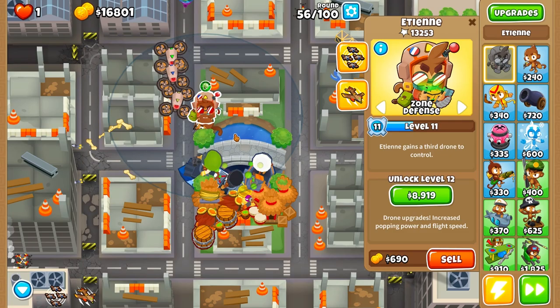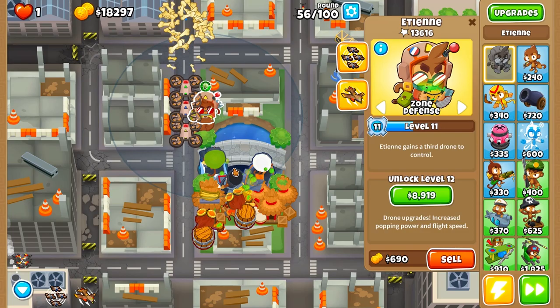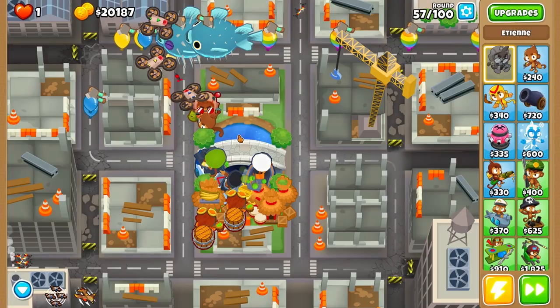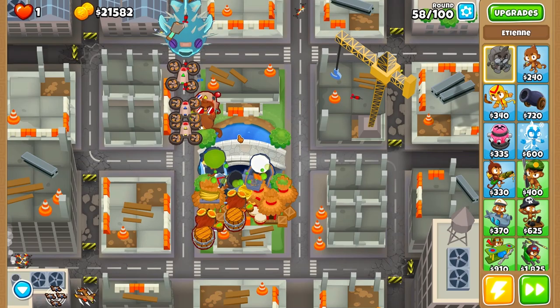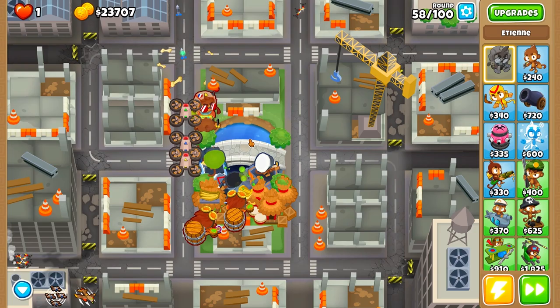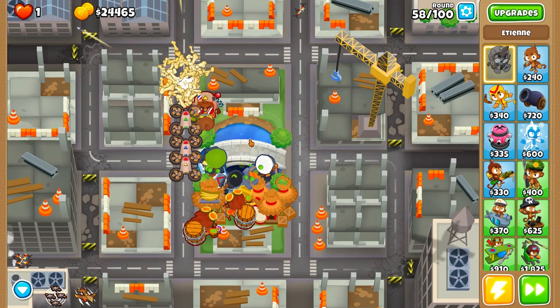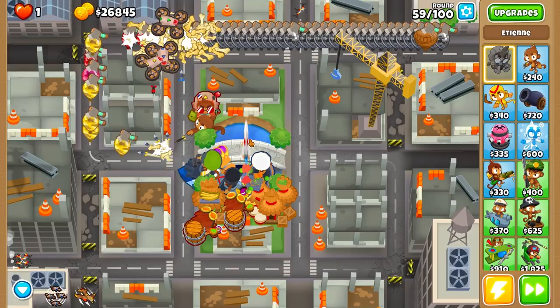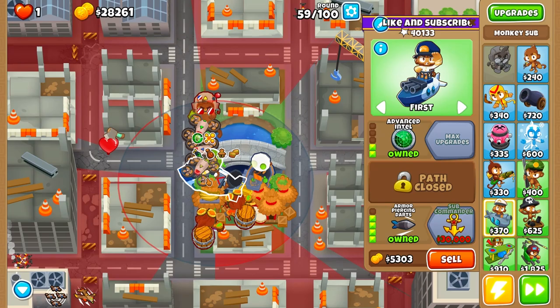The next good thing about Etienne is that he levels up pretty quickly — even a little bit faster than Obyn. Usually Etienne reaches level 20 by around round 95. So around round 95 Etienne has level 20 and maximum damage-dealing potency. I think the only two other heroes that level up similarly are Obyn, who hits level 20 around round 98, and Quincy, who levels up faster than Etienne.